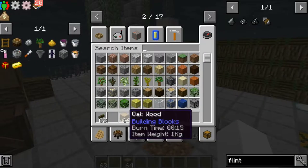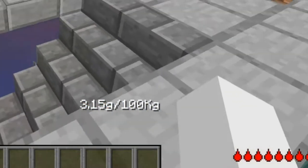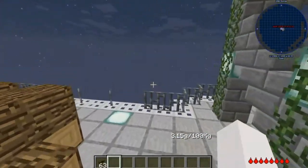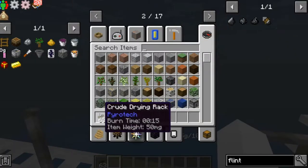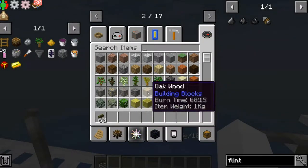Anyways, we have a weight mod. If you can't see in the bottom right, it currently shows 3.15 kilograms. Everything weighs 50 milligrams unless it's a certain block we decided to change.